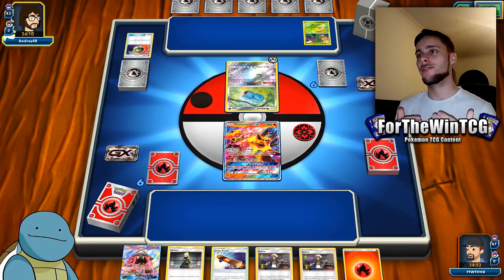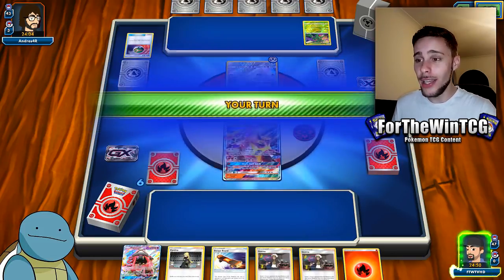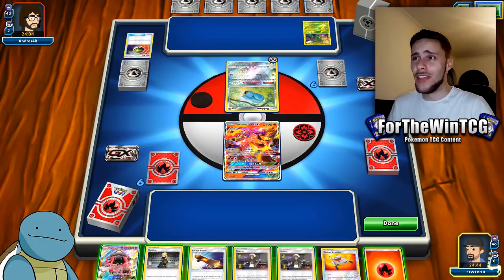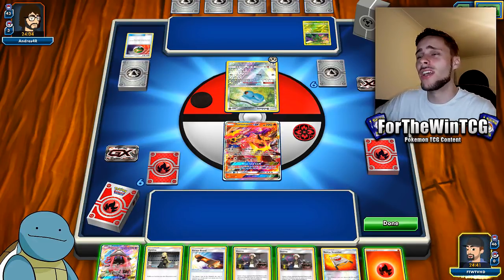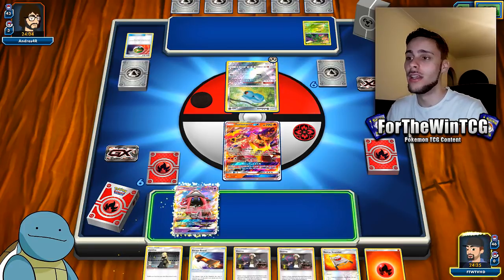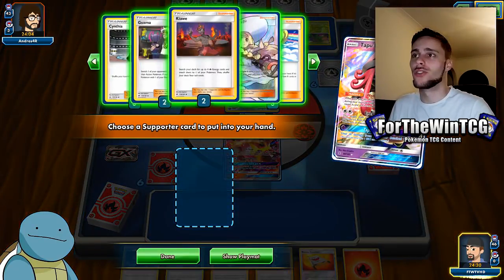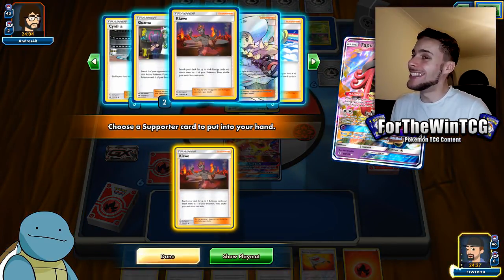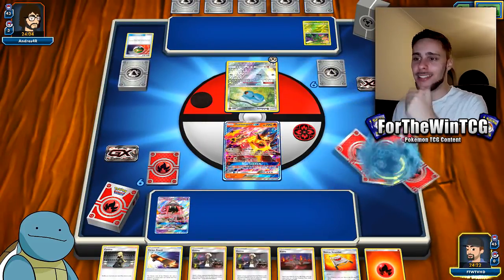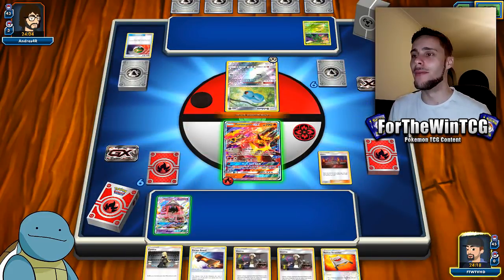Luckily we're playing against a Metal deck so we do get to hit some weakness, which is nice. We're just going to go for the Turtonator Kiawe and hope they don't have the KO. For them to KO us they have to charge up a Metagross GX and then need a Dhelmise and a Choice Band — that's the only way they can one-hit KO us next turn. This deck is designed to just Kiawe, attack, attack, attack and put incredible pressure on the opponent.